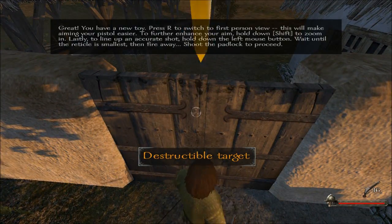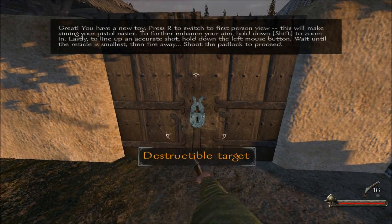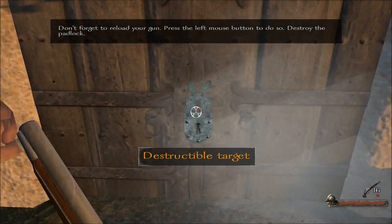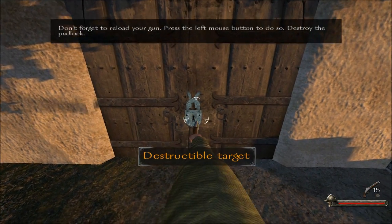Now what? Great, you have a new toy. Press R to switch to first-person view — this will make aiming your pistol easier. To further enhance your aim, hold down Shift to zoom in. Lastly, to line up an accurate shot, hold down the left mouse button.